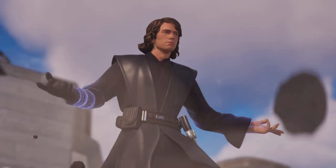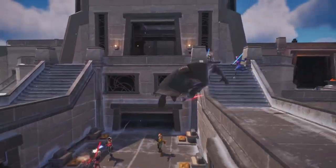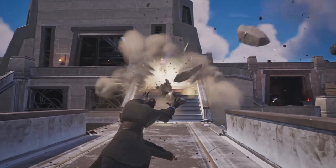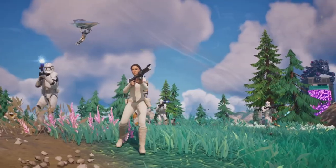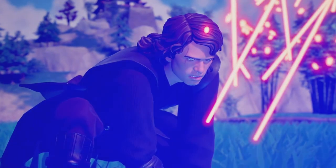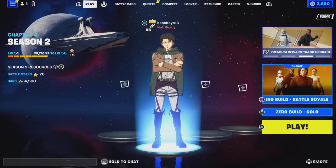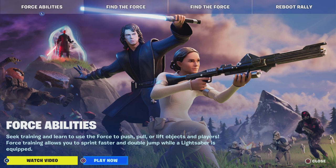So that is the new mythic, these are the new skins, lightsabers are back and we have new force abilities. We have a complete new lobby background which is Star Wars themed. Force abilities include training to use the force to push, pull, or lift objects and players. Force training also allows you to sprint faster and double jump whilst a lightsaber is equipped.